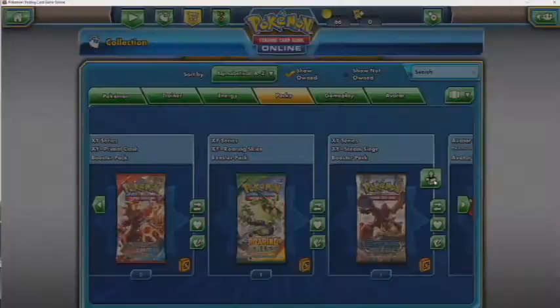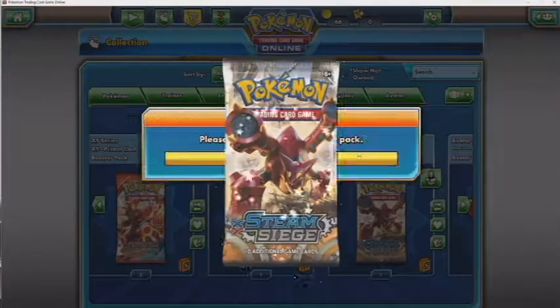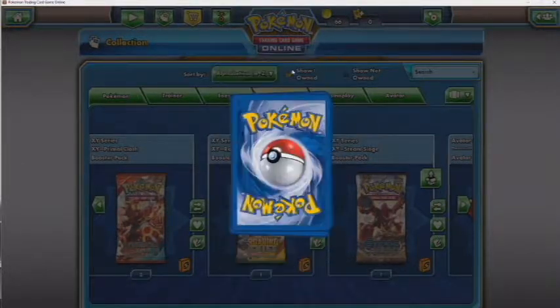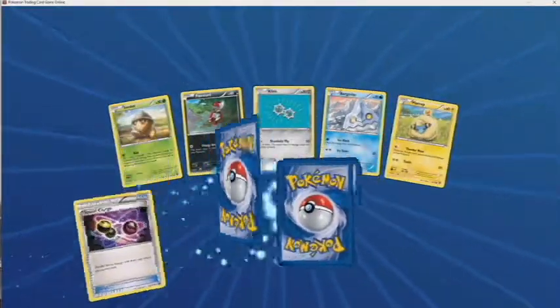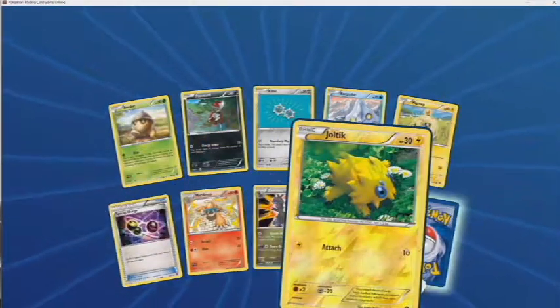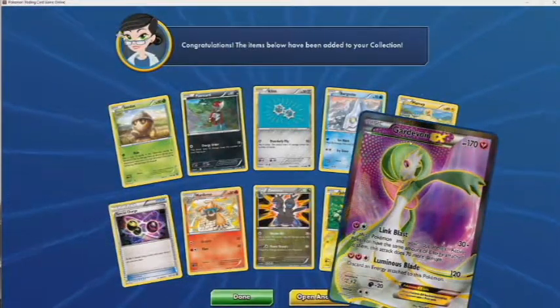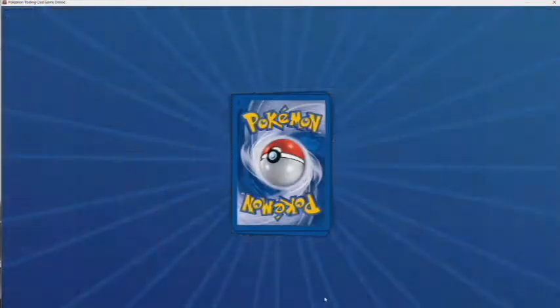For Steam Siege, the only card I really like out of the set is the full art Mega Gardevoir EX and the normal Gardevoir EX. I think when I first opened Steam Siege out of five packs I pulled the Mega Gardevoir, but it wasn't too large. Oh yes — speaking of Gardevoir, it's the Gardevoir EX full art! Gardevoir is my favorite Pokémon so I'm always happy to get these cards.